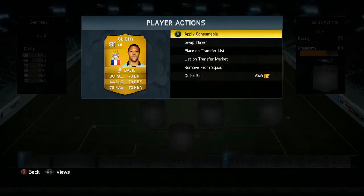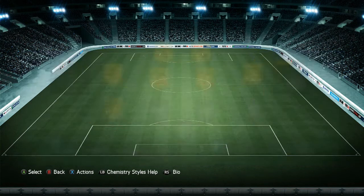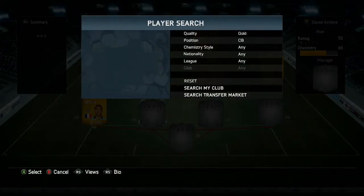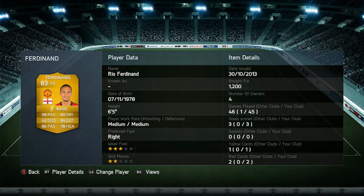For our left back we have Clichy, who I think is better in that position than any other player available. He's got great pace, 44 shooting, 75 passing, 78 dribbling, 79 defense, and 70 heading. He's an 81 overall, which is pretty decent.